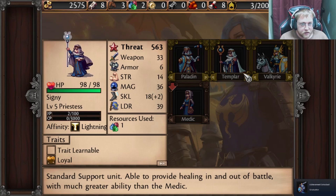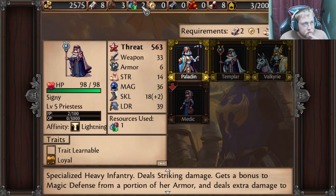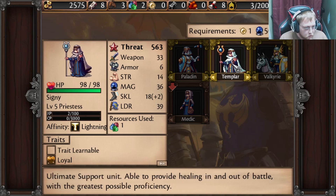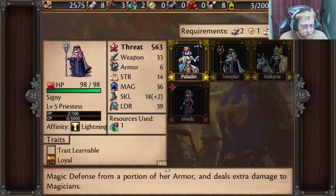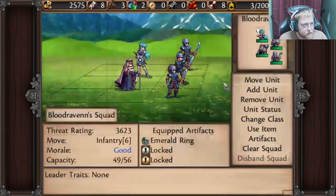So next you can go Paladin, Templar, or Valkyrie — which we don't have any of that yet. Versatile Heavy Cavalry — brings healing ability but can now attack in battle and execute charge attacks. Ultimate support — able to provide healing in and out of battle with the greatest possible proficiency. Specialized help for infantry, dealing strike damage, and also extra damage to magicians. Alright, so we got that.